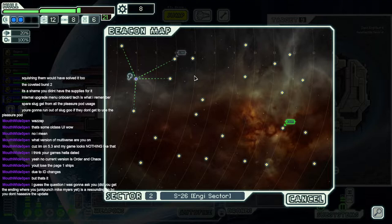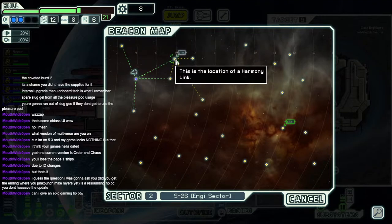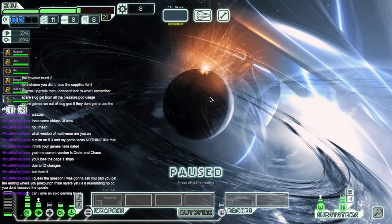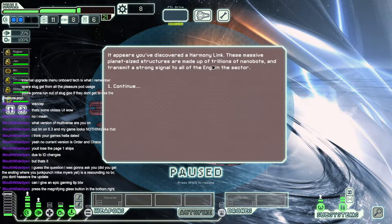Did you get the ending where you don't punch Mike? It's only no because you don't have the update. I have actually only one run for Multiverse. It's the location of a Harmony link — we're gonna go link up with Harmony. It could possibly go wrong. It appears you've discovered a Harmony link. These massive planet-sized structures are made up of trillions of nanobots and transmit a strong signal to all the NG in the sector. Wow. That is a graphic. It's so bright. My eyes! Seared like tuna steaks.